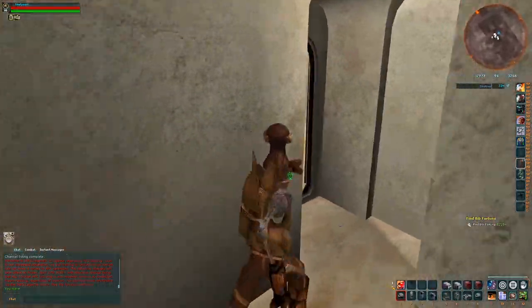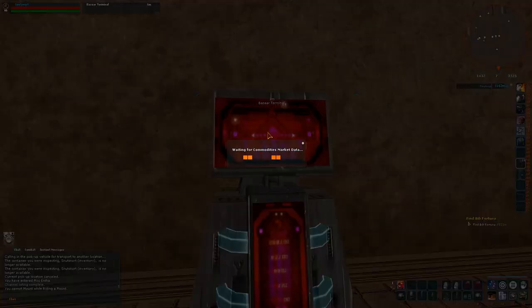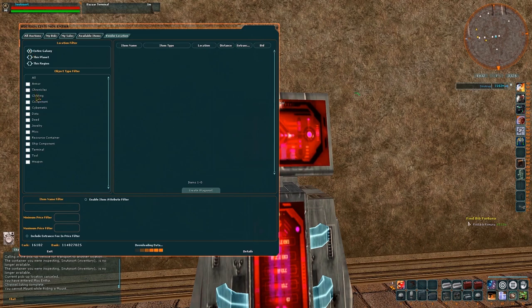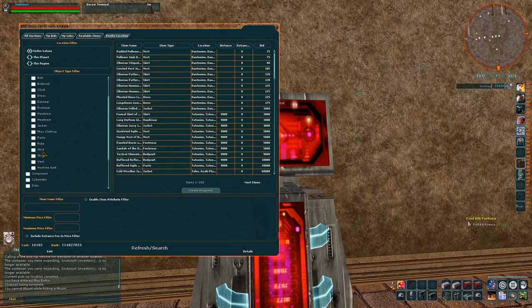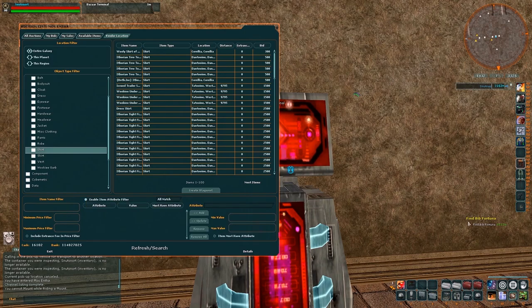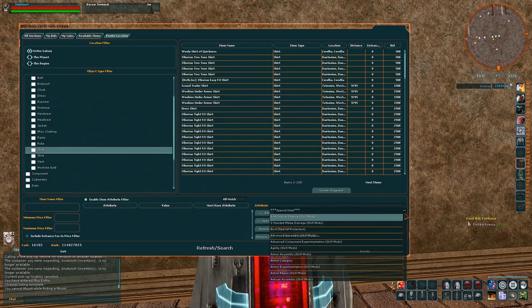There are three ways to get these items that you need. The first is to do a search on the bazaar for the clothing, armour, and weapons that already have the skills you require. These will have been created previously by a crafter. There are always two stats that apply to your specific crafting profession — those will be the assembly and experimentation. So for instance, a munitions trader specialising in weapons would need the weapon assembly and weapon experimentation stats on their items.